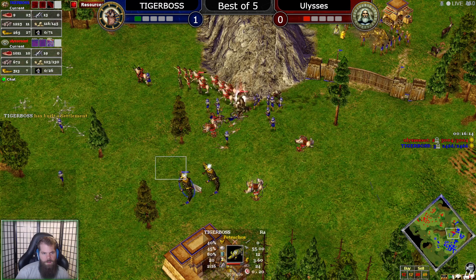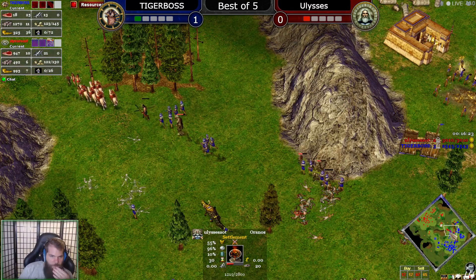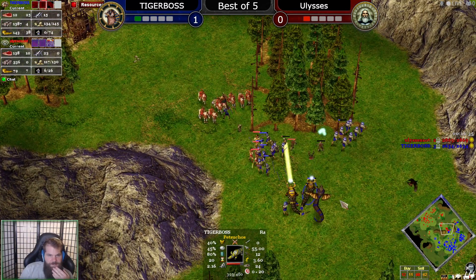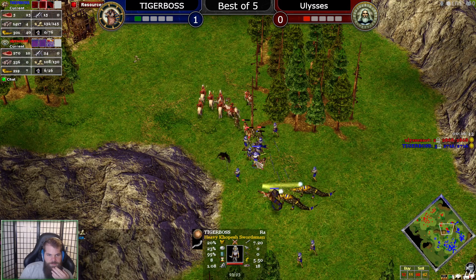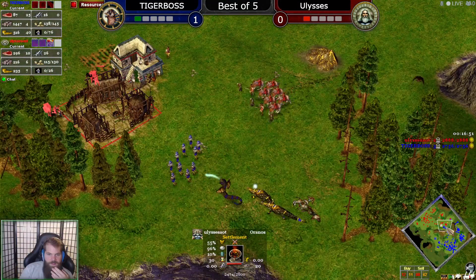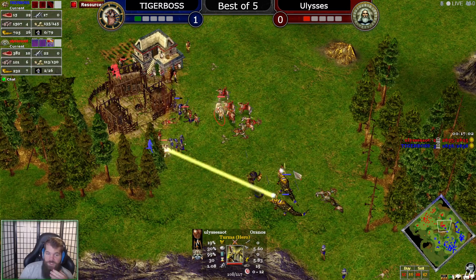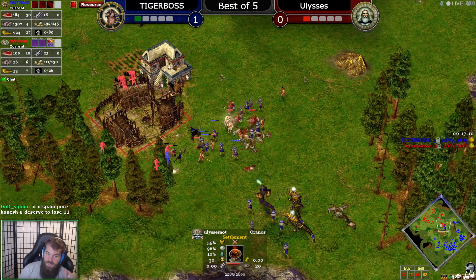Here comes two Petsuchos — they're really big. A third TC is going up for Ulysses. I'm not so sure anymore — this still has some potential to work for Tiger Boss. When both players are at this level, mass Kopesh can work. You've just got to be smart with them — the threat of Kopesh raiding is really scary. These Petsuchos and Wadjet are gonna melt Oranos units, and one hero Terma is not going to kill them fast enough.